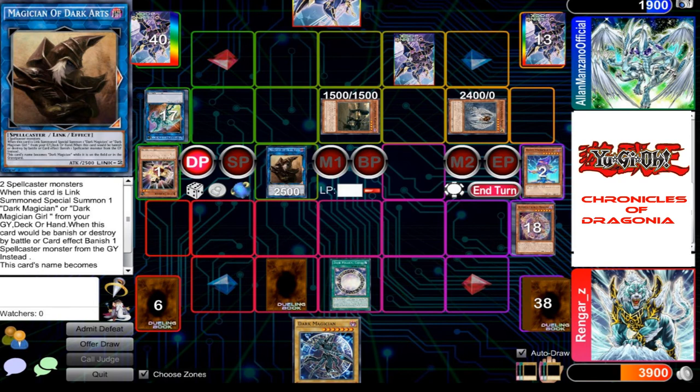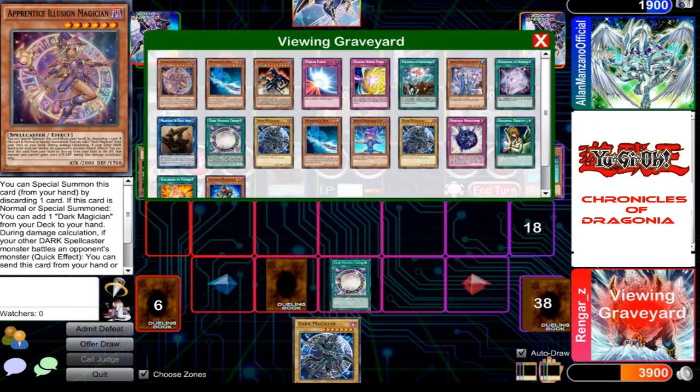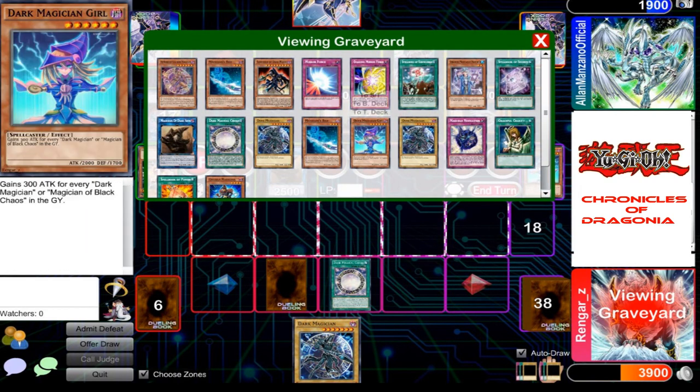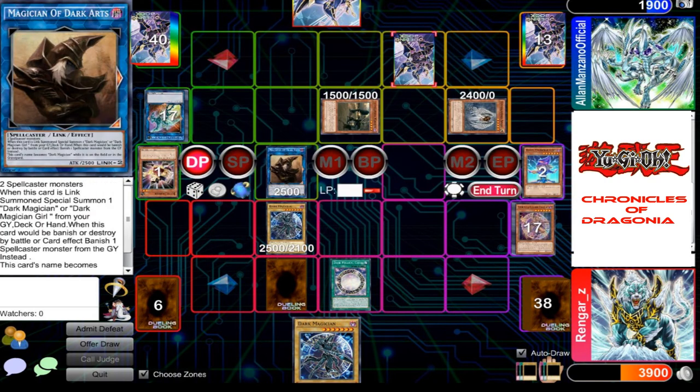Once again — my Magician of the Dark Arts! I summon my Dark Magician back from my grave. And since my Magician of the Dark Arts counts as a Dark Magician, I banish the face-down card.